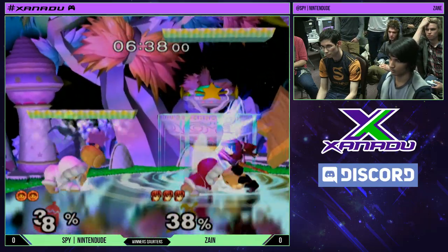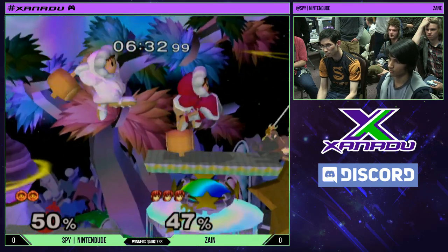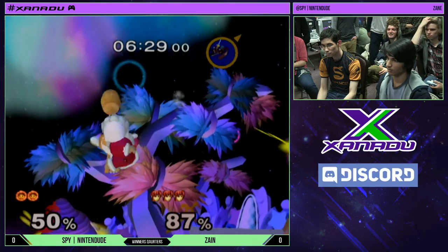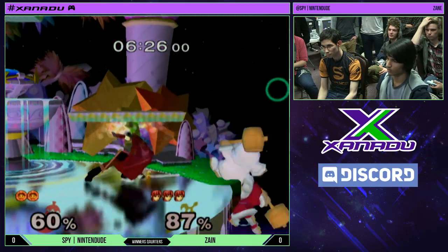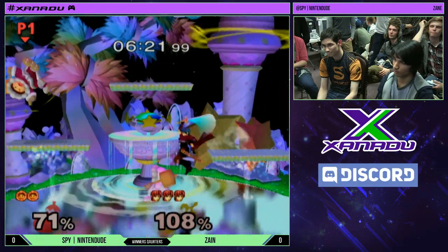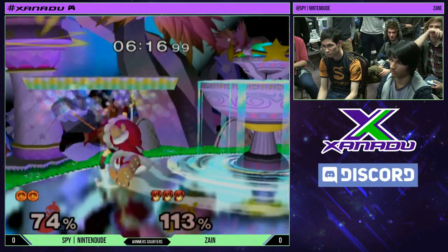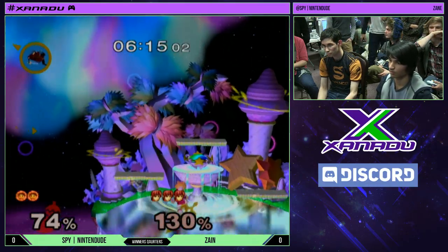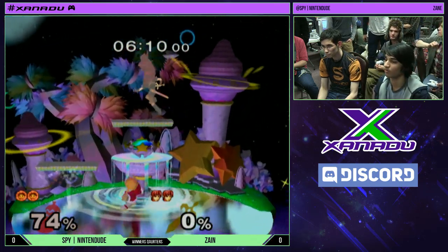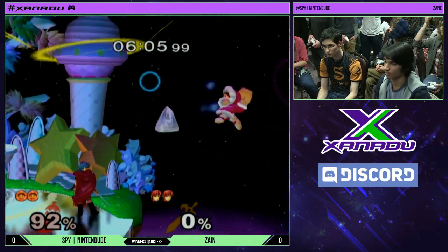Zane's doing a lot of interesting edge-cancel down airs. You saw him do that against Nana, and he just did it again. He's trying to create hitstun for one of them and then react off the edge-cancel — react based off the other one. Zane is very much a 20XX style Marth. He loves to do 20XX style stuff with pivots and edge-cancels and smooth landings to try to increase Marth's mobility and his ability to throw out moves per second.